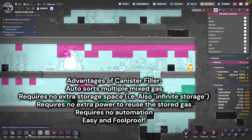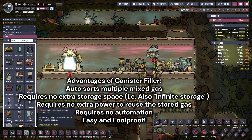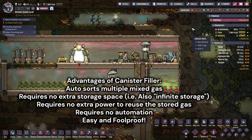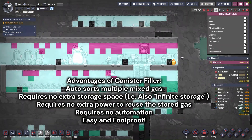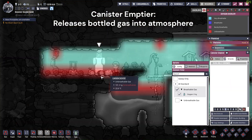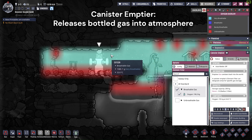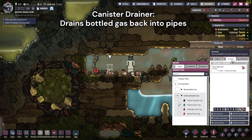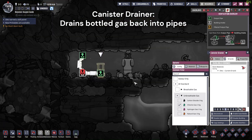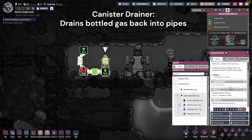The pumping does stop when the filler is full, but once you empty the canister filler, everything will resume working normally. It is also power-free if you want to use the bottled gas later, with the canister emptier or canister drainer. If some oxygen is also pumped into the filler, it is not a problem — you could release it back or save it to transport somewhere else.